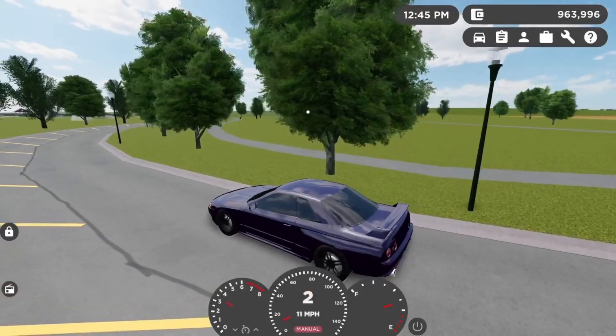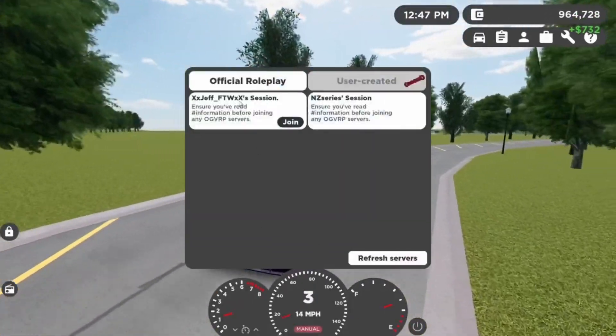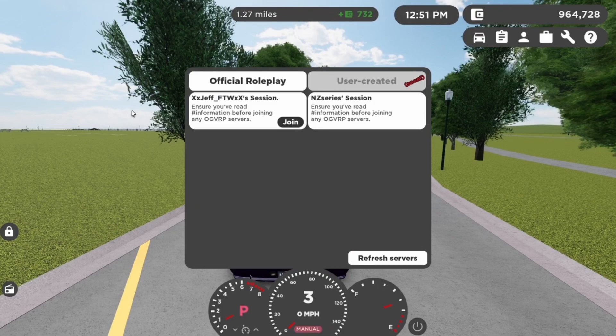Hey guys, welcome back. Today I'm going to show you how to get a free private server on Roblox on Xbox. You need an Xbox for this — basically go on Roblox, press X, then turn off cross-platform, and just go into a normal Xbox server.